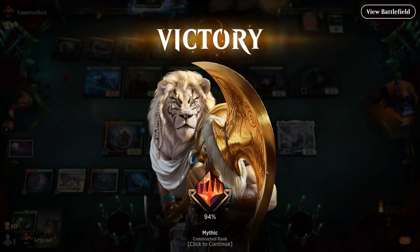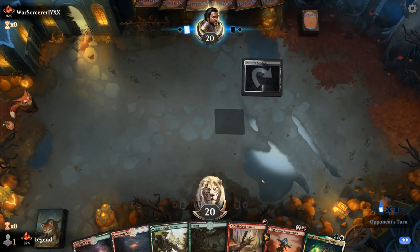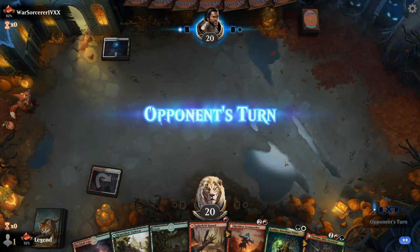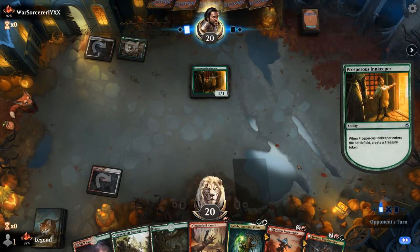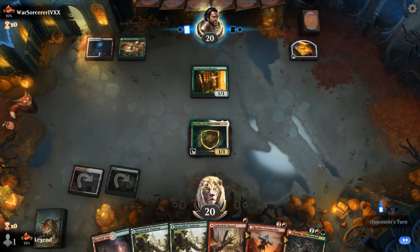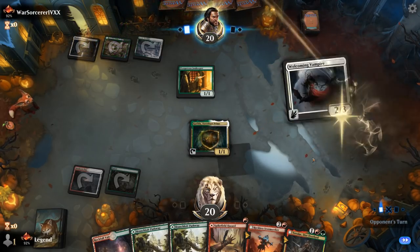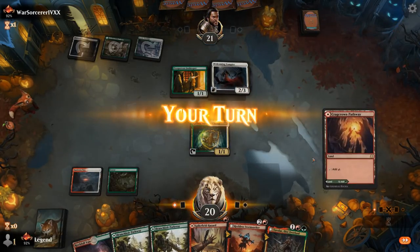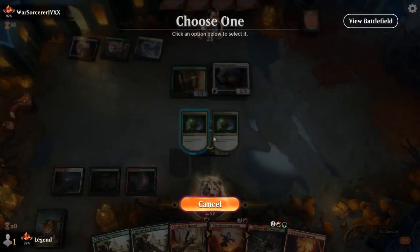We're on the draw with a keepable hand facing black-white — make that Abzan — with an Innkeeper. Next turn I could Stormseeker plus Spikefield Hazard. Better to play Tovolar once we already have a Stormseeker in play. Welcoming Vampire could draw them a lot of cards. It doesn't look like I'm going to cast Spikefield Hazard but still better to keep it as an option.